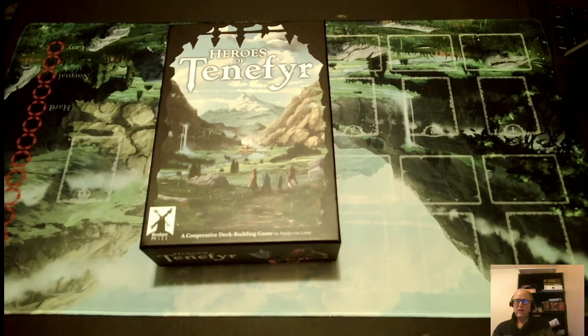Heroes of Tenefer, designed by Pepon Van Loom, published by Broken Mills Games. It's a 1-4 solo cooperative effort that plays in about 60 minutes. Today we're going to take a quick look at this, but first let's go over a little bit of the game before we hit the mat.